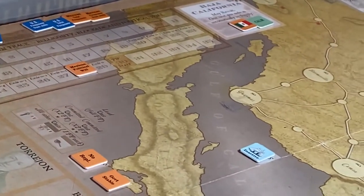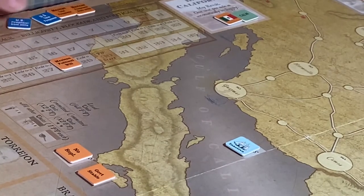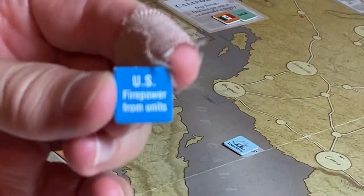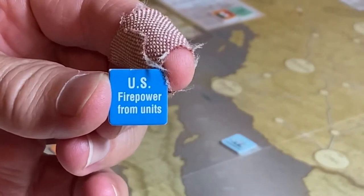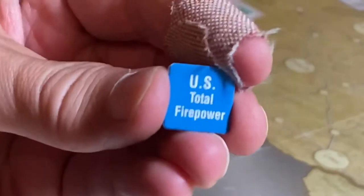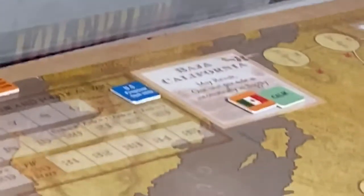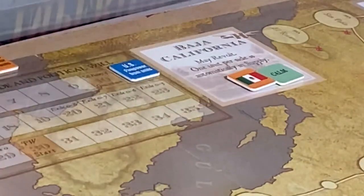There are markers for firepower from units and total firepower on the track. We said it was 11, so we'll put the marker on 11. This is what you use to keep track of combat points for each side.